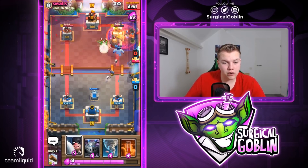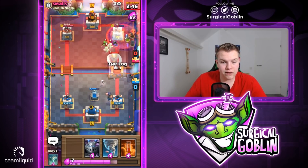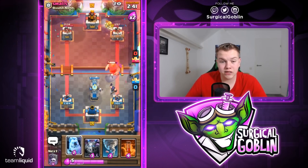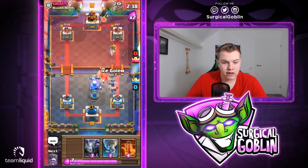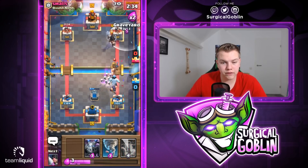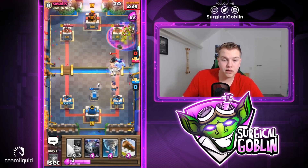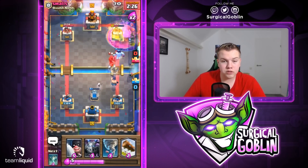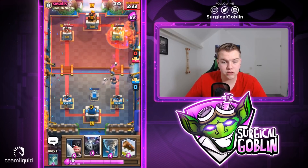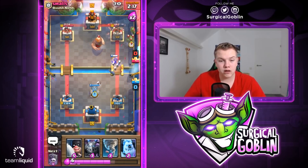He goes with a defensive Poison so I'll go defensive again. He has Spear Goblins behind the Giant — I'll throw a Log to hit the Giant and chip away a little. Another Tombstone, knowing he used his Poison so he doesn't really have much for it. He goes with his Princes — I'll go with Ice Golem and try another Graveyard to pressure. He goes with Goblin Gang, so I can go with Poison. Executioner is still alive, Tombstone still alive. He also threw a defensive Poison — I'll throw a Log to cycle, set up another Tombstone.